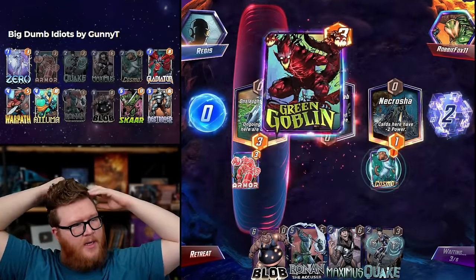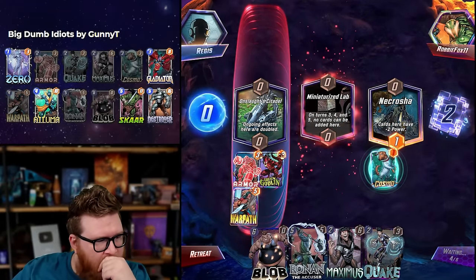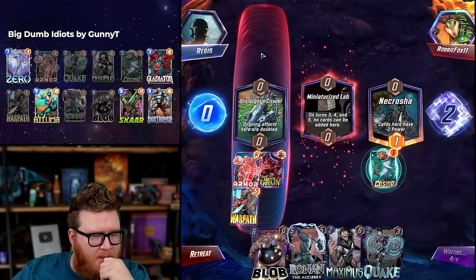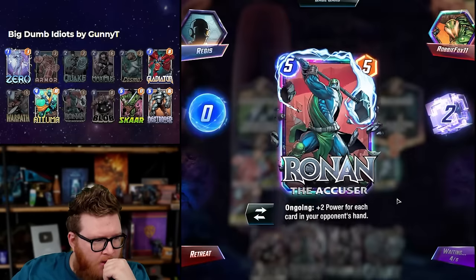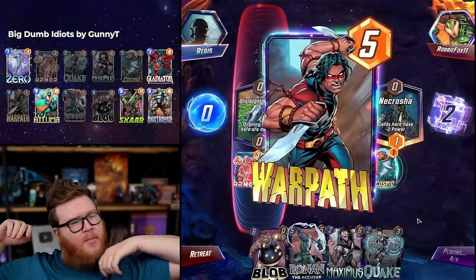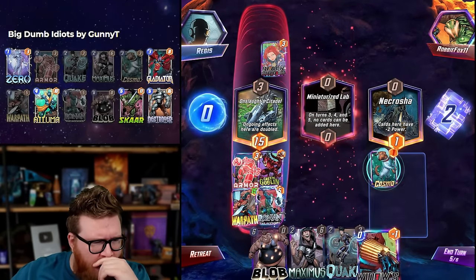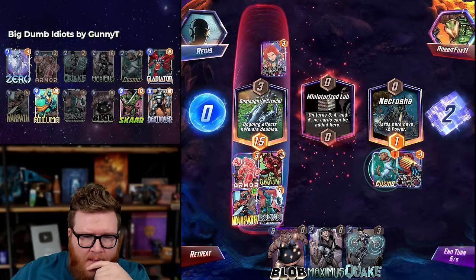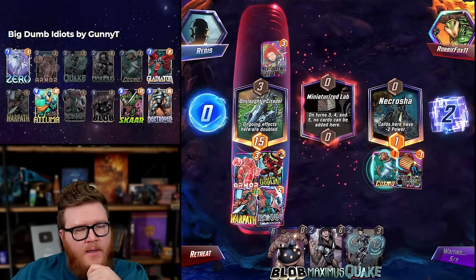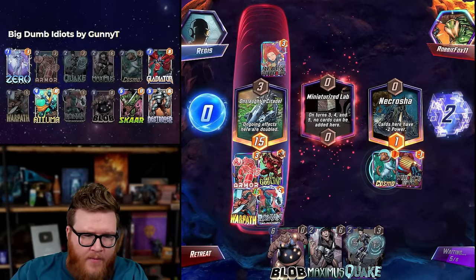I almost played that Cosmo there — they would have been actually wrecked. If I have time to play Ronin they're gonna be in trouble I think. An Enchantress would own me, but otherwise they're in trouble — I'd still have 10 power, it's not nothing. There's no Hobgoblin yet so that's good news. Widow's actually chill, we don't really care, we have enough to win. We don't have a Blob — I need a big card like a Destroyer. I guess I can play Blob mid, it just makes Warpath a lot worse. If we think Ronin can carry then Blob mid might be okay.